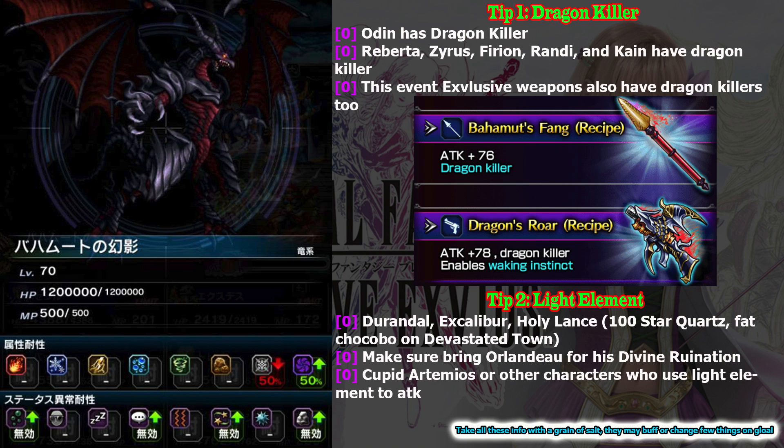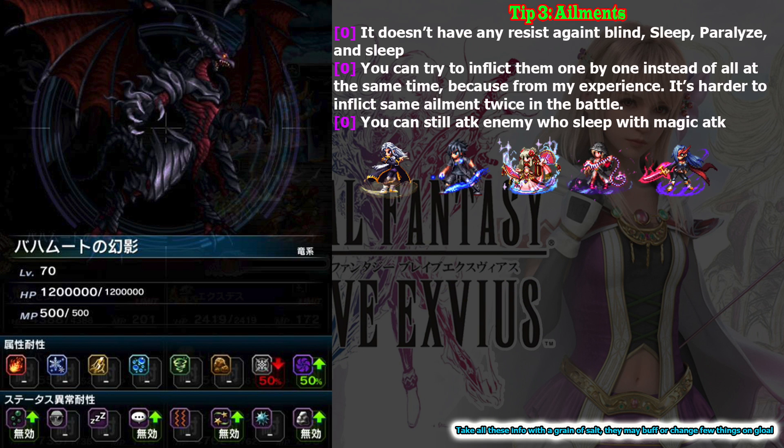Cupid Artemius is also good because he can do light damage too. So basically anyone who is able to do light damage is useful. Tip number three: ailments. As you can see, Bahamut has no resistance against Paralyzed, Blind, Sleep, and Disease, so make sure you exploit them.